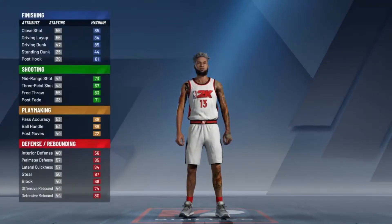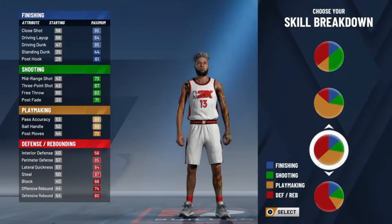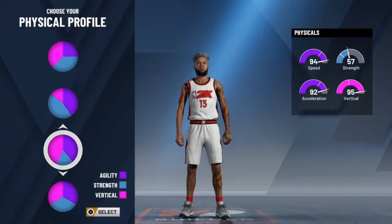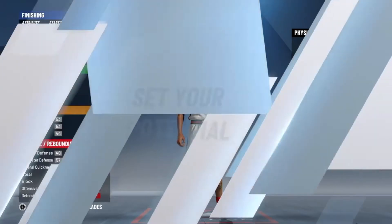Basically, you're going to start off, make it a point guard of course. You're going to choose the defensive playmaking pie chart because it's a two-way. And then you're going to choose the pie chart that gives you the most vertical and the most agility, because you want them dunks and you want that speed.